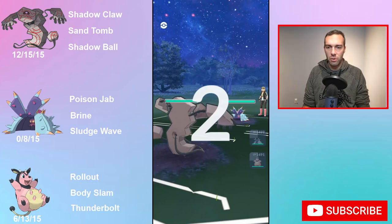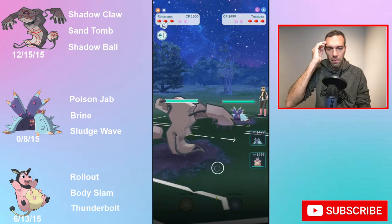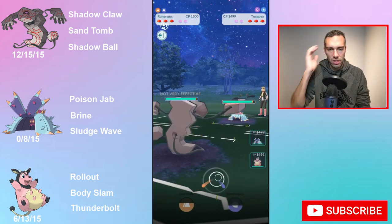Hey YouTube, Dan Ottawa here, coming at you with my final team of the season. Runarigus and Miltank are two Pokemon I built up Talk Specs just for this too, but I've used it multiple times already. Miltank and Runarigus I have not used yet, so I was interested in trying them out. I'm just going to play the battles because there's a couple things that came to my mind when using these two Pokemon.